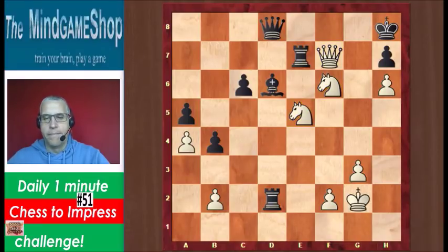So how can white win? We can try a check — a knight g6 check — but that doesn't work. H takes, queen takes, and there's no follow-up for white.